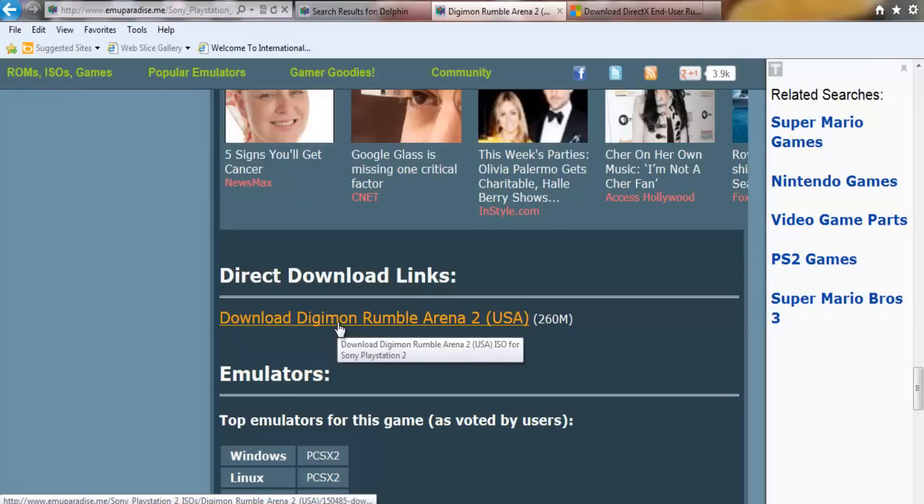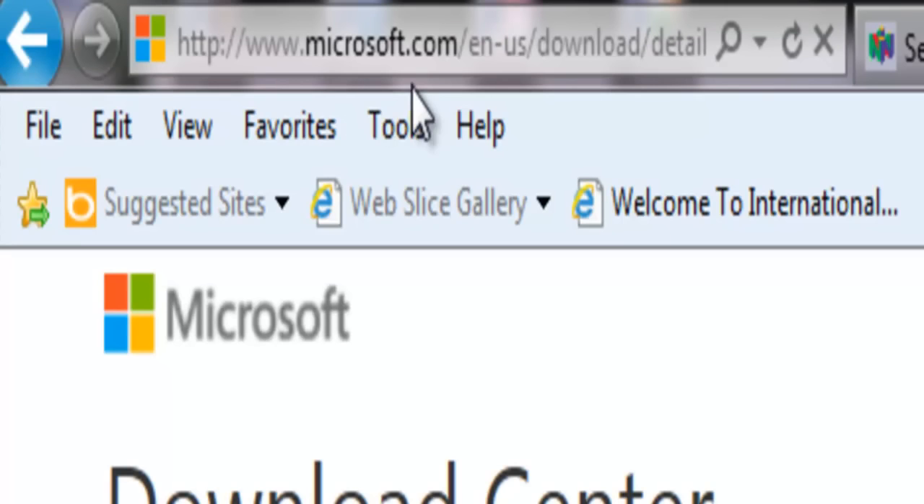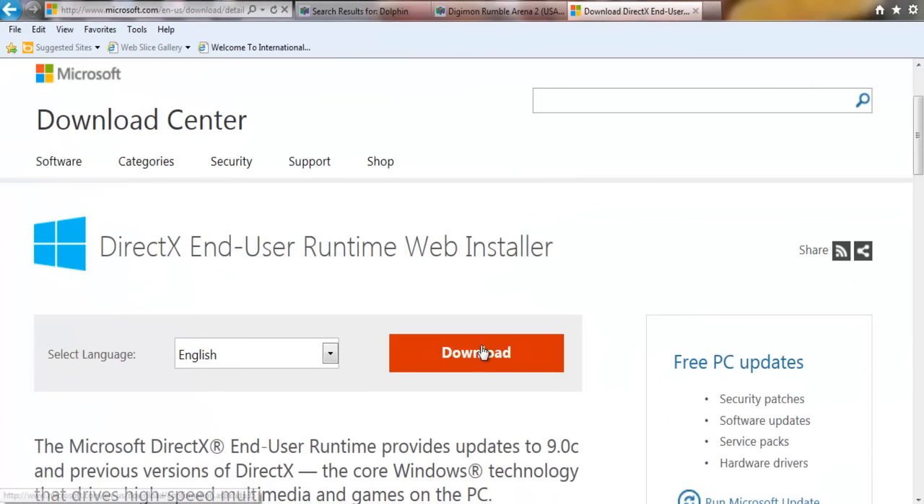After you install the Digimon ROM, then you must download this for helping you to fix the DLL missing file. Just click download on the red button. After you download, you should unzip with WinRAR, extract here and just use that file. If it says install, just install the program and it will fix all DLL file issues by itself.